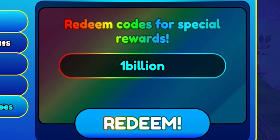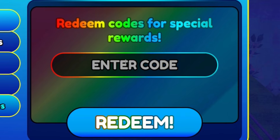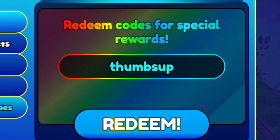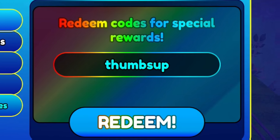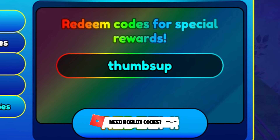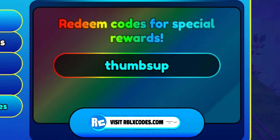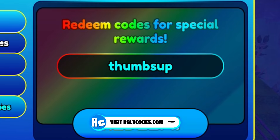The next code is 'thumbsup' — T-H-U-M-B-S-U-P. Entering that code will give you some nice rewards inside of Sonic Speed Simulator, so make sure you redeem that one right now.